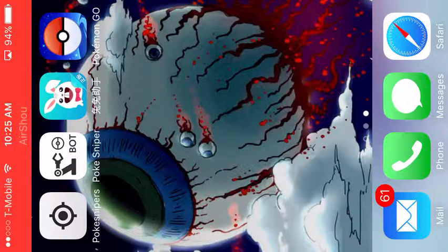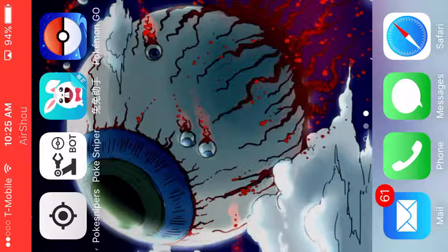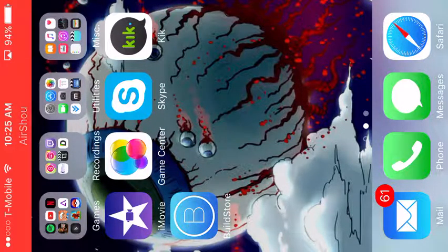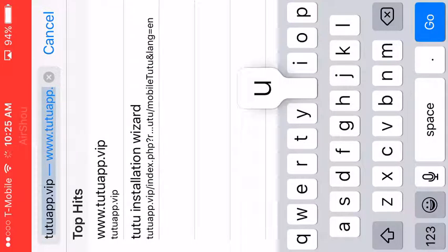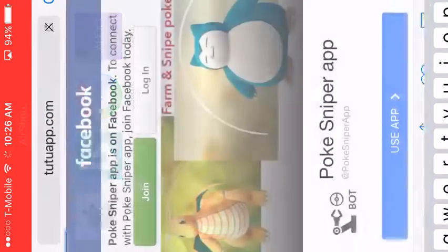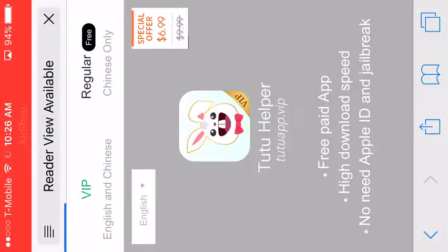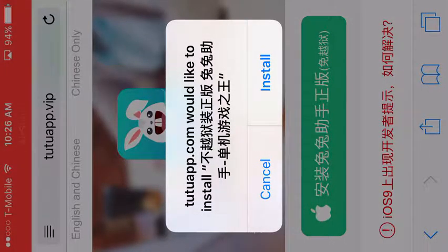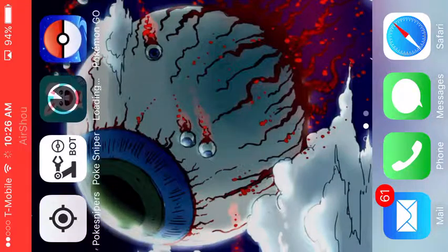You can use a PTC account — which is a Pokemon Trainer Club account. Sadly, this bot only works with PTC, so it doesn't work with Google. If you originally used Google, you can just make a new account. Basically, in order to get the Hack Pokemon Go, you want to click on the green button, click install, and once you go to the home button it installs.